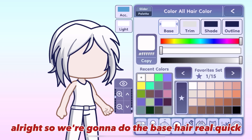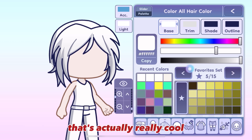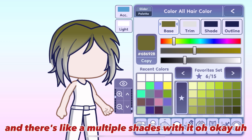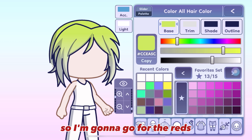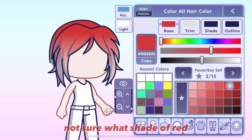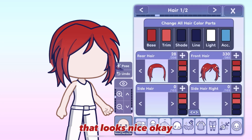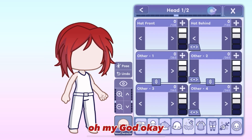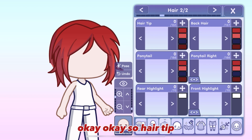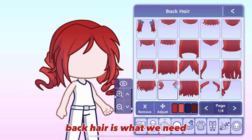So we're gonna do the base hair real quick. I do like how now you can make your own colors — that's actually really cool — and there's like multiple shades with it. I've done my hair red, so I'm gonna go for the reds. Not sure what shade of red. I guess that one — that looks nice. Oh, I can't forget the outline. So, hair tip, that's the hair tip. Back hair — that's what we need.